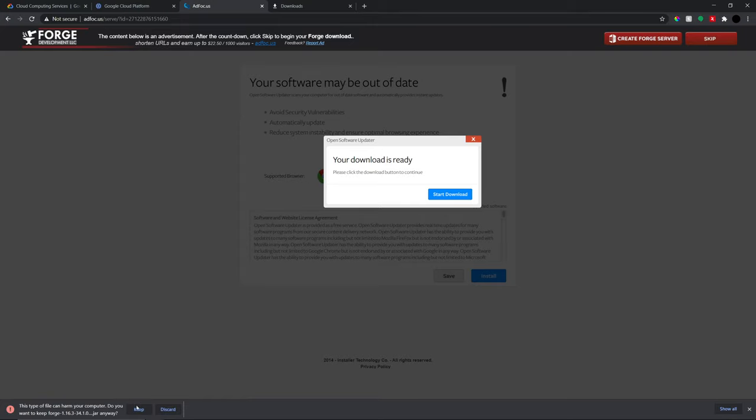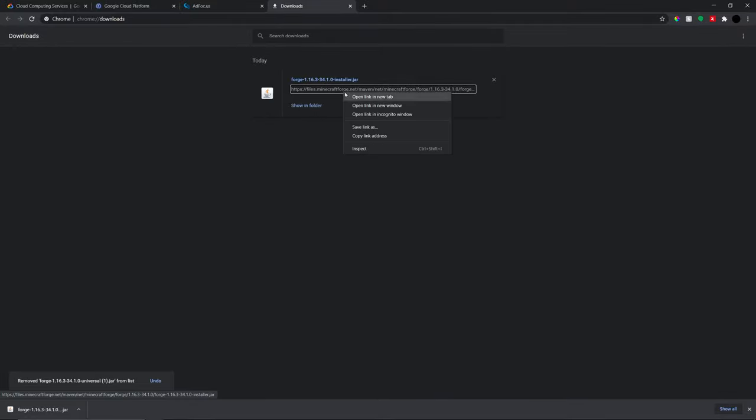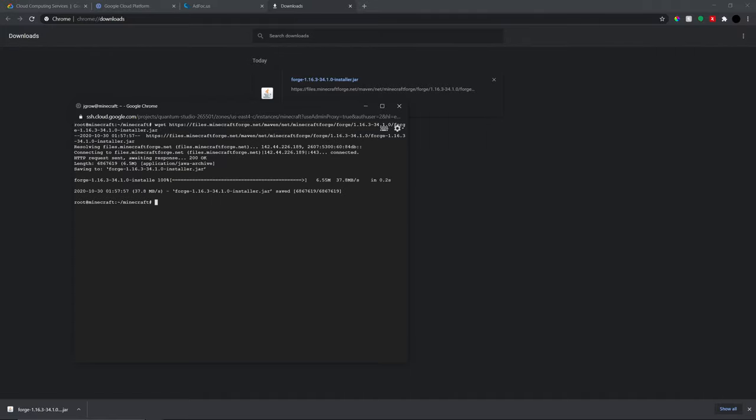Click the installer, wait for the ad to pass, click Skip in the top right, and it'll download to your computer. Head over to your downloads folder, right-click the file, and copy the link address. Go back to your SSH window and use 'wget' followed by the pasted link to download it. Once downloaded, rename it to 'forge.jar' so it's easy to type.